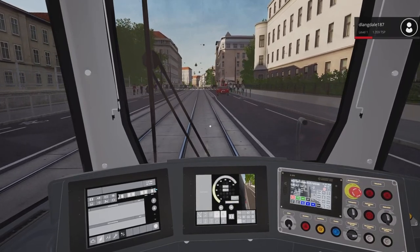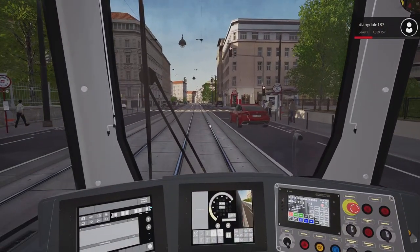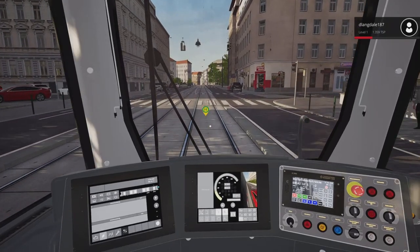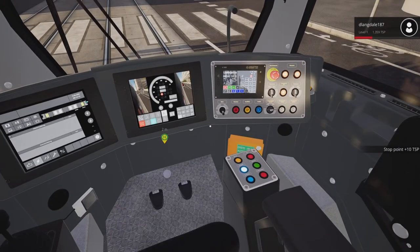Anyway, I won't be doing the full route — this is just the disabled ramp tutorial. Now we can see here that indicator is telling us there's a blocked signal straight ahead. Let's just pull up here. Beautiful — right, unlock the doors.